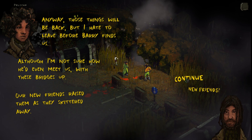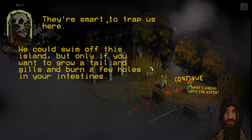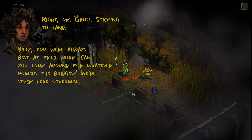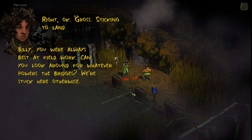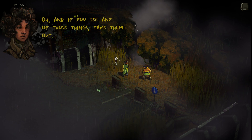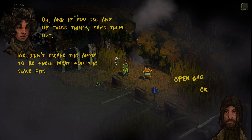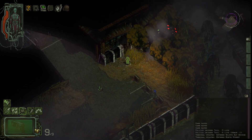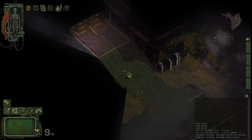I don't like the look of where we crashed, but we're free of it all at least. Those things will be back, and I hate to leave before Barry finds us — with these bridges up, our new friends raised them as they skittered away. Our new friends are our new enemies. They're smart to trap us here. We could swim off this island, but only if you want to grow a tail and gills and burn holes in your intestines — there's something seriously wrong with the water here. Billy, you were always best at field work — can you look around for whatever powers the bridge? We're stuck here otherwise.